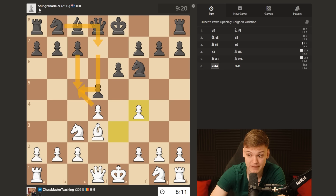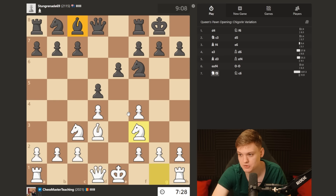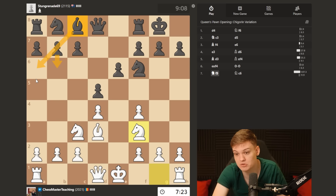My opponent plays knight c6 - not a great move. In order to equalize, black needs to exchange their bad bishop, which could be done by playing b6, bishop a6. And then the position is objectively equal, but it's still interesting to play.